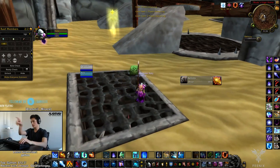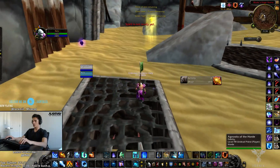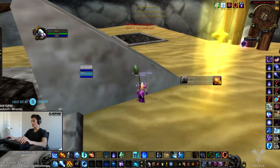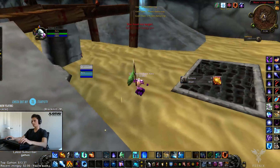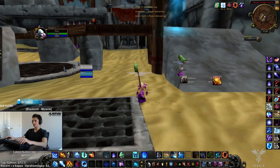To get CC on bottom it's the same thing as always — you blink line of sight both of them and then sheep from here with a deep freeze, or you can just pump a sheep too. You still want to line of sight your healer, so the healer is going to be here on blue.